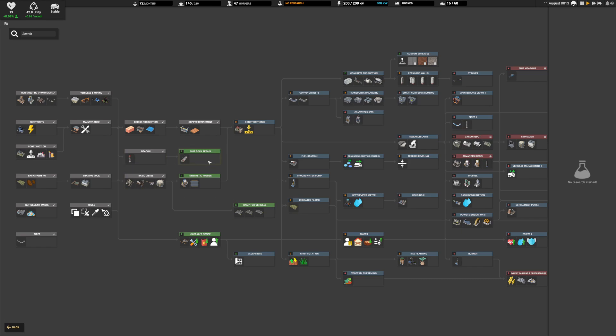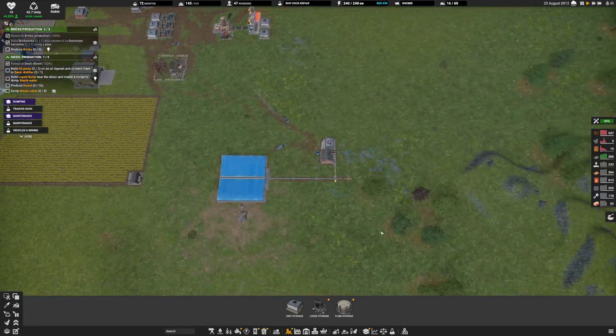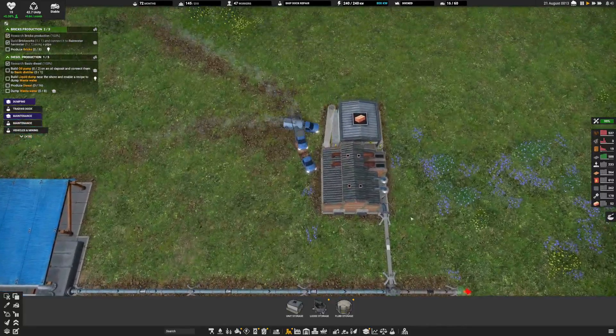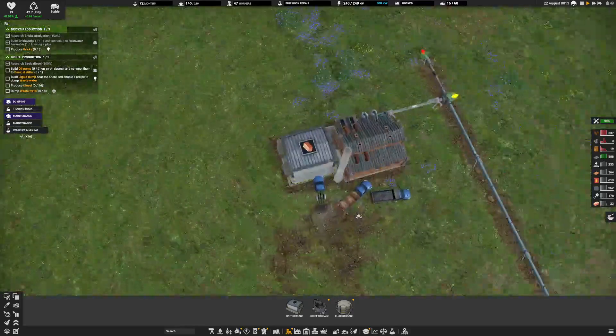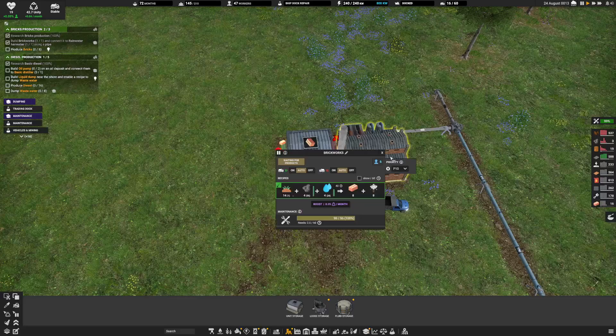I want to research... ship dock repair? Sure, that sounds exciting. We've got the smokestack building up here. We've got the bricks — what are we waiting on here?